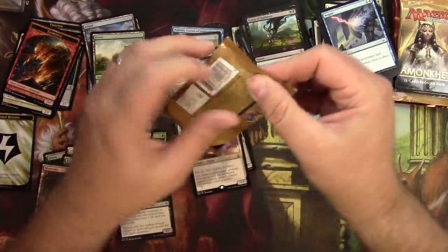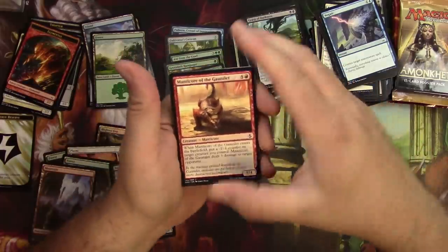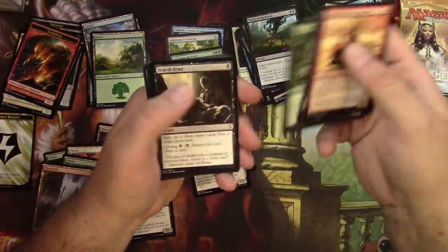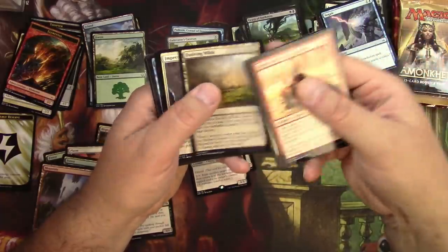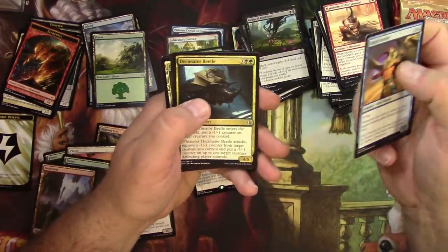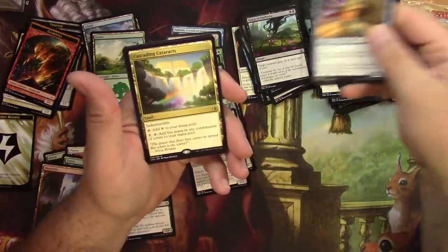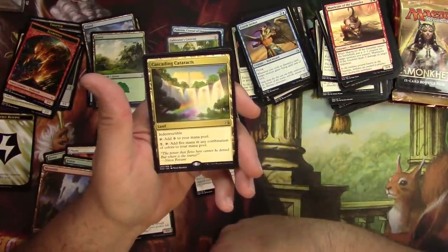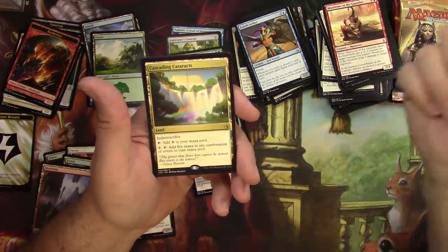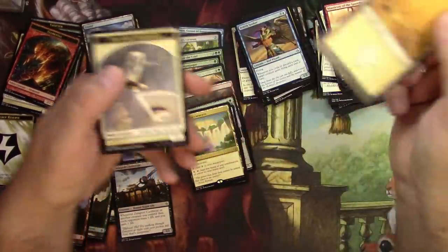On to Amonkhet. Manticore of the Gauntlet, Colossapede, Zenith Seeker, Decimator Beetle, Crocodile of the Crossing, and Cascading Cataracts — an indestructible land. You can add colorless, or pay five to add five mana in any combination of colors to your mana pool. A big filter land.